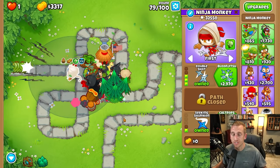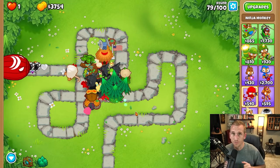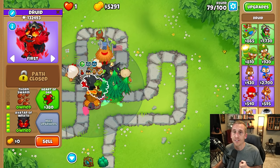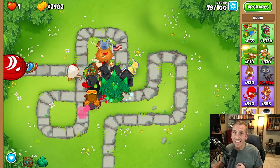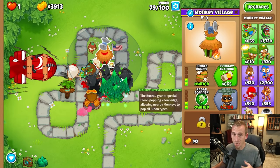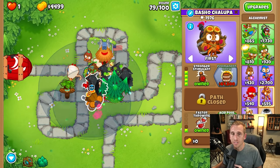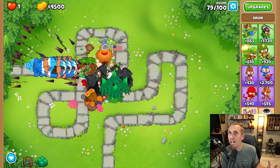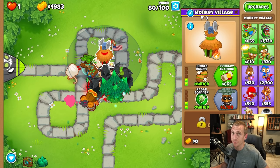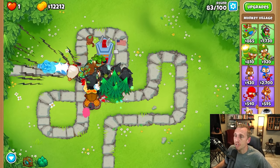If you can, stick with just the ninja or an airburst start on a water map, and ride it out with five druids until you get the Avatar of Wrath, then upgrade the sixth one to Pop Lust. Our next step is getting the village to MIB because as of now we cannot pop those DDTs unless the alchemist happens to hit our main guy, which is basically a one in a million chance. So we go with MIB so they can all pop those DDTs.